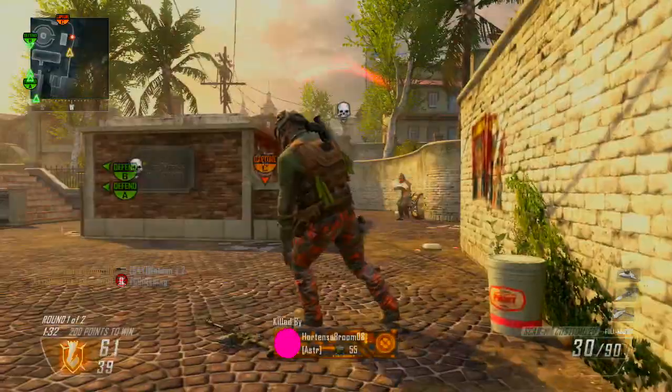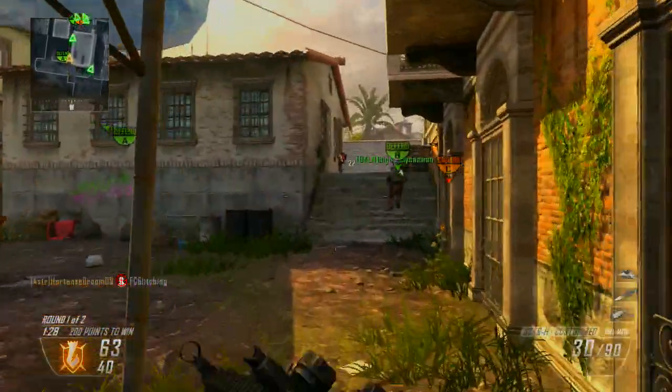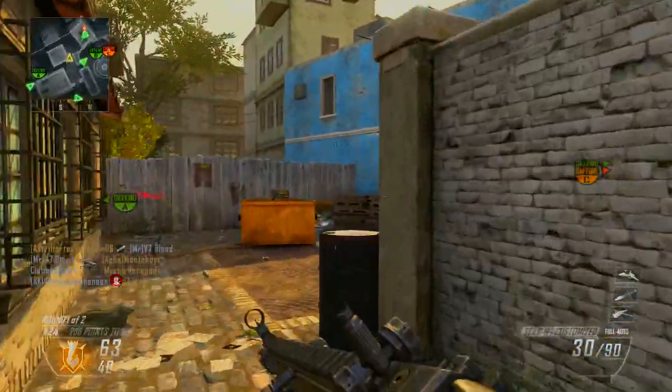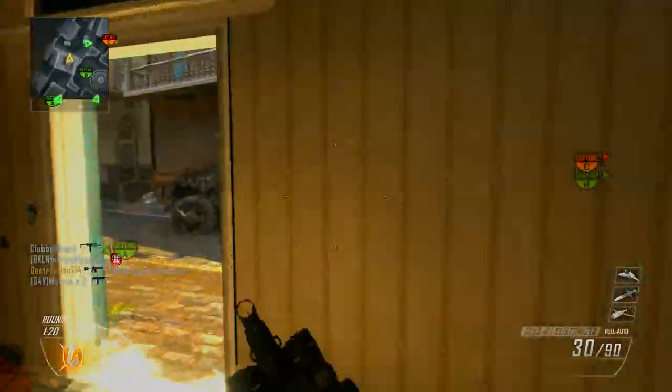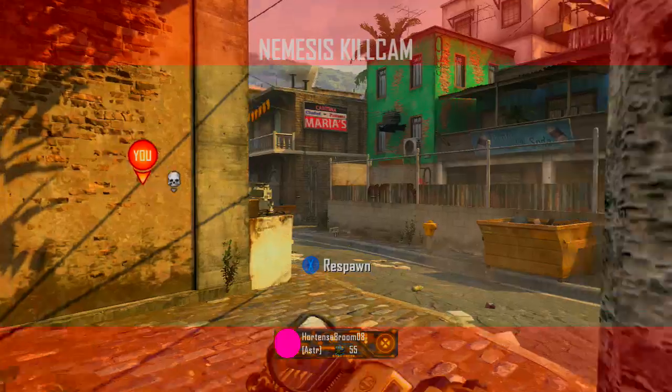Another cool thing they're implementing are supply drops. Basically, the more you play the game, the more supply drops you get. What's in these supply drops are rare items that you can customize your character with, like clothing and guns. So that's another cool little implemented thing in the game.